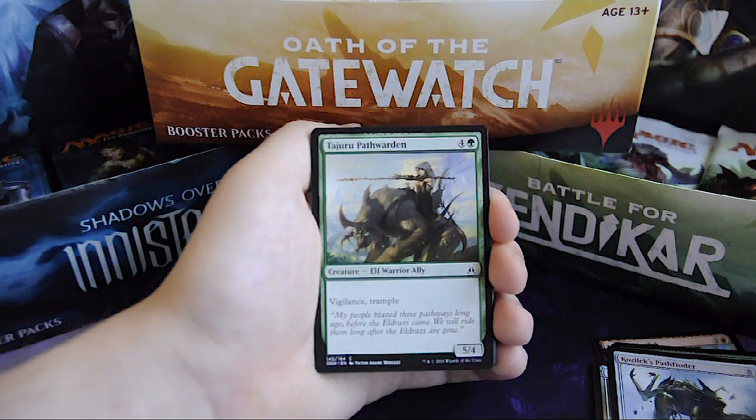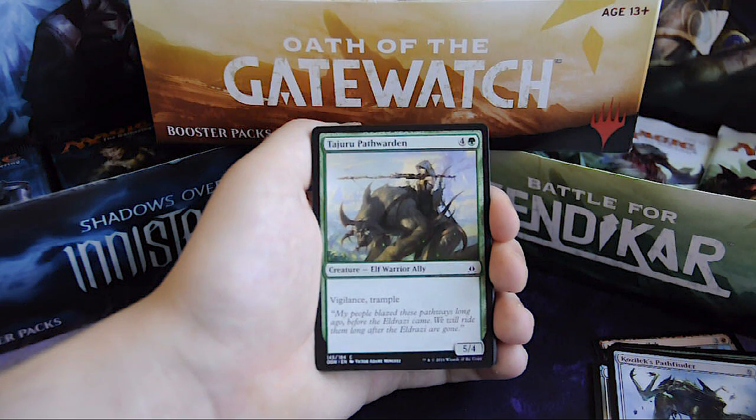Tajuru Pathwarden, for 4 and 1 green, Elf Warrior Ally 5/4 creature. It has vigilance and trample.